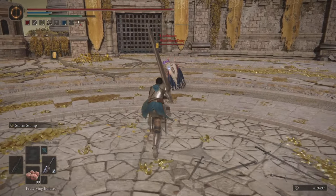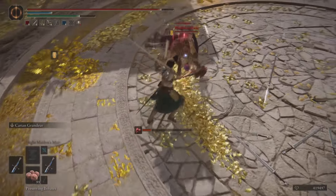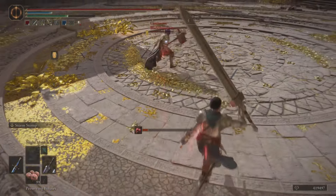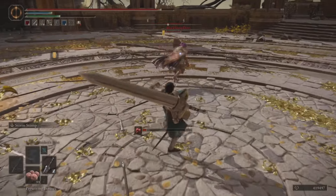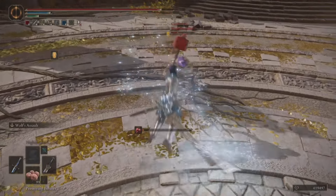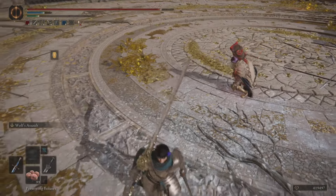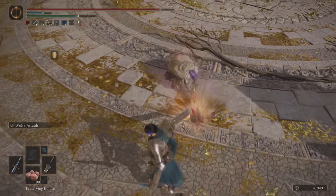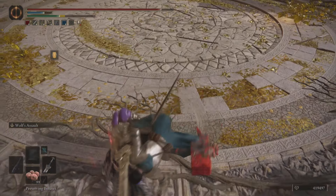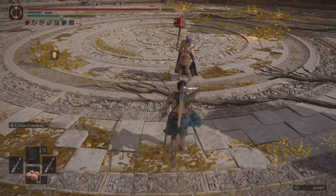Hello everyone, I hope you're doing well today. Today we're going to be looking at some of the different R2s of the Ultra Greatswords to find out which one is the best, at least in my opinion. When it comes to two-handing, you have three different variations: one that is a thrust, one that is a vertical smack on the ground, and then the version that specifically the Greatsword has, which is a horizontal swipe.